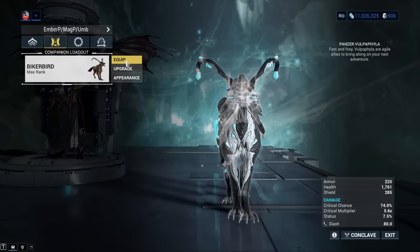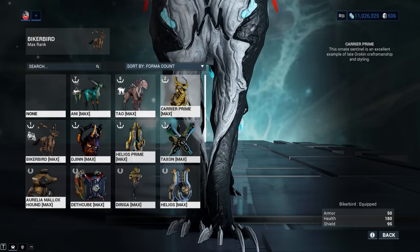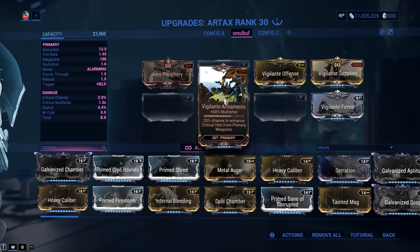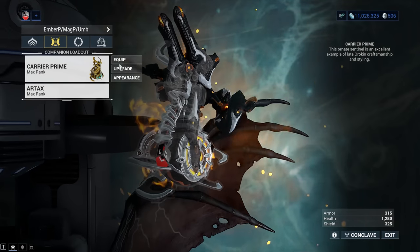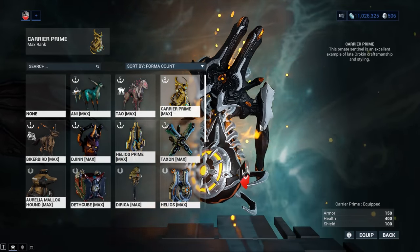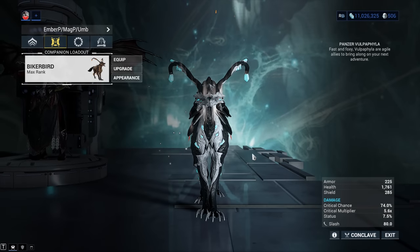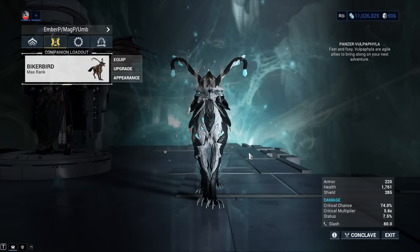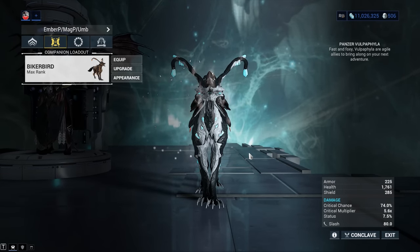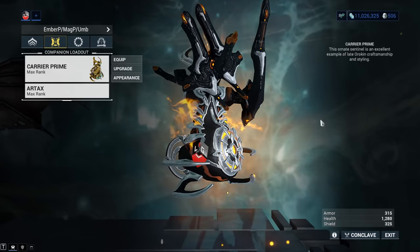For companion buffs, you have two options: either go with a Panzer Vulpaphyla for viral procs, or go for additional critical chance from a Sentinel via the Vigilante mod set — a 20% chance to enhance criticals from primary weapons. The advantage of the Sentinel is that even if it dies, you retain the buff and it's active 100% of the time. The advantage of the Vulpaphyla is the viral procs, though they're not entirely reliable. Since we're going crit today, we'll go with the Sentinel.